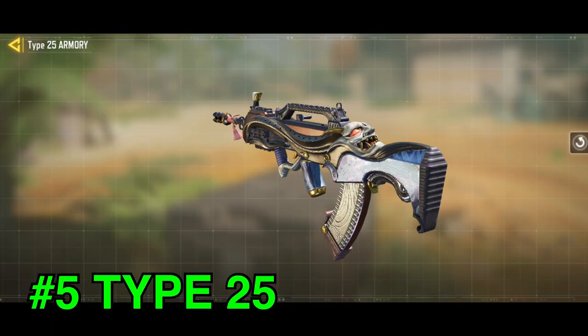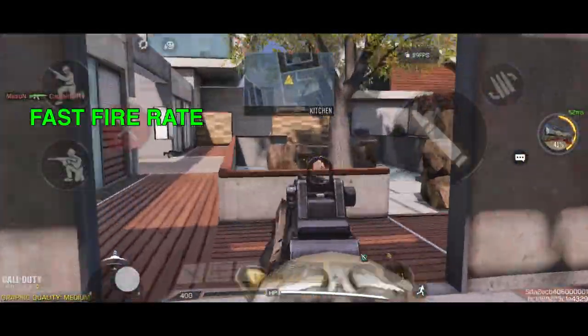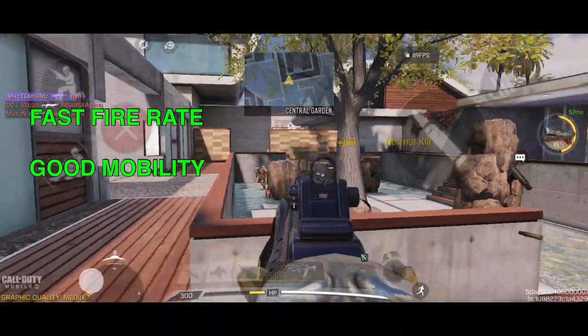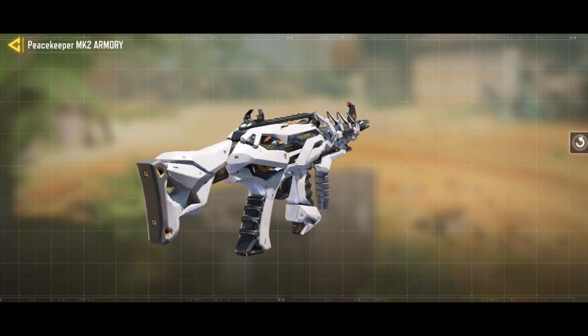These are the only assault rifles you need in Call of Duty Mobile. The Type 95 takes my top 5 spot as the best assault rifle in Call of Duty Mobile. Fast fire rate, great mobility, and fast time to kill in close to medium ranges makes this a great contender against the current meta.